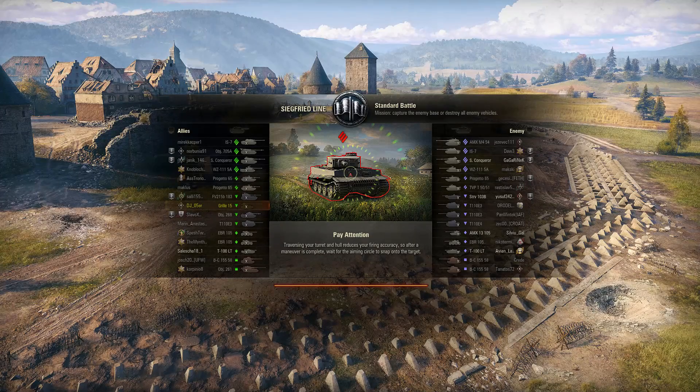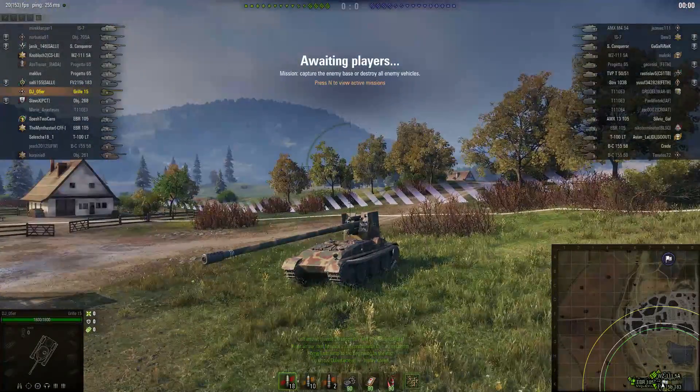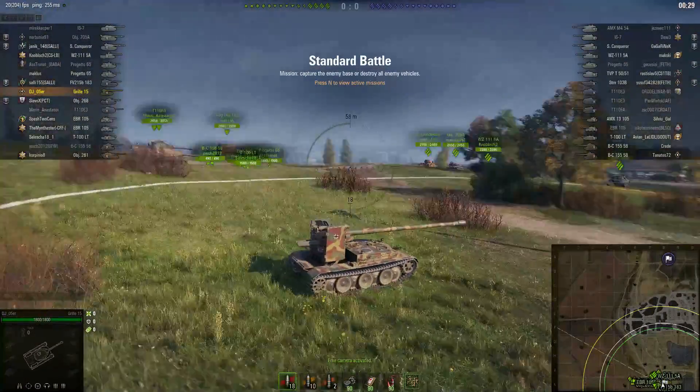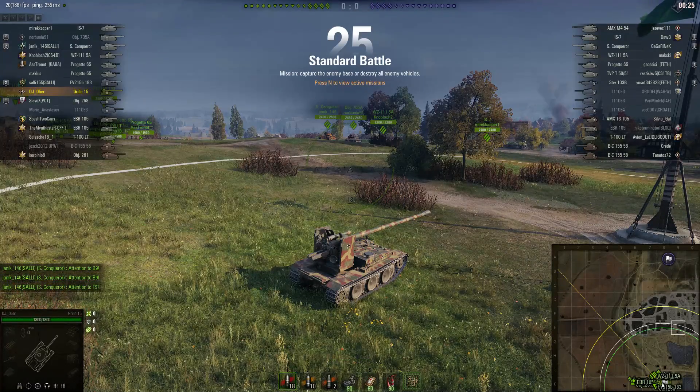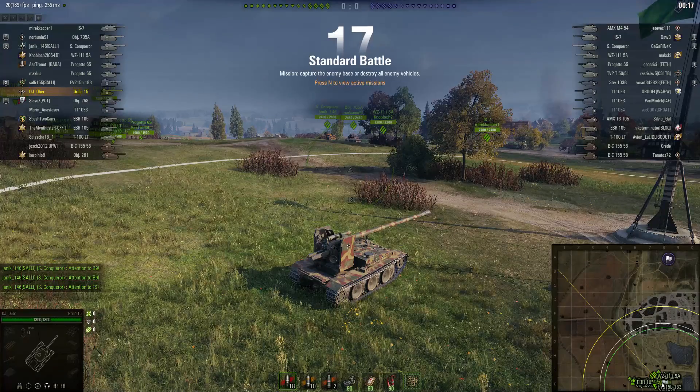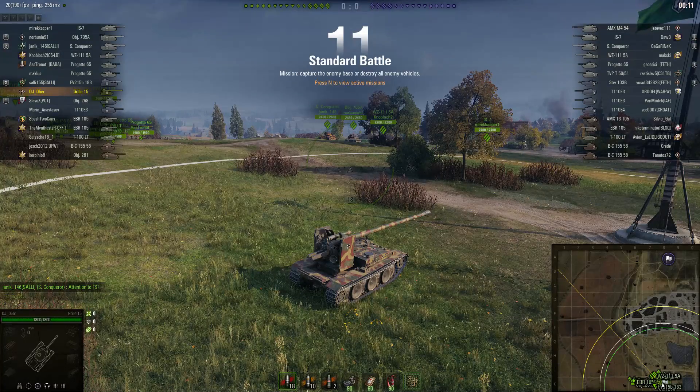There are basically two types of tank destroyer in World of Tanks. You've got machines like the Jagdtiger, the T110E3, the Tortoise — machines that usually don't feature great mobility, but have great guns and a lot of armour, and can at least keep up with the heavy tanks and benefit from getting stuck into the action. Those kind of battles can be quite fun and interesting to watch.